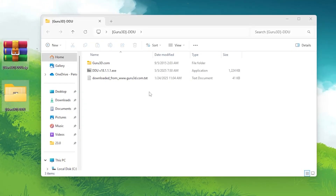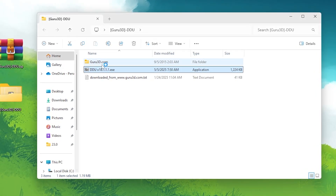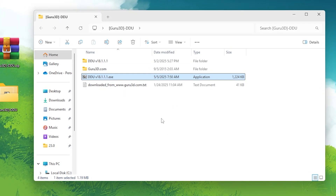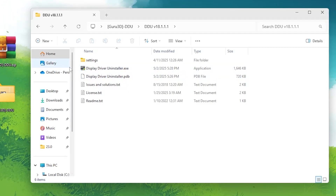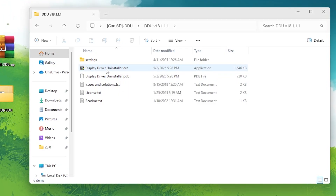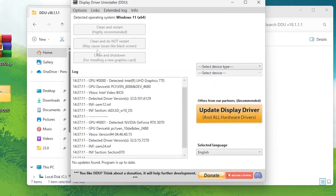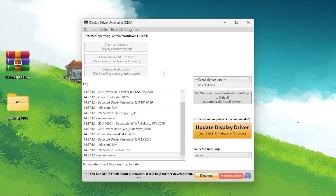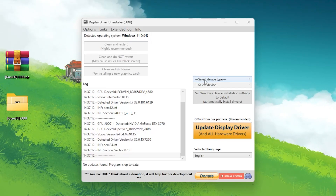Once you get this file, open up the folder and inside you will find the DDU zip file. Double-tap on it, click the Extract button, and inside you will find a folder. Open up that folder and you will find the Display Driver Installer .exe file. Double-tap it, hit Yes, and open up the software on your PC.